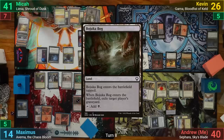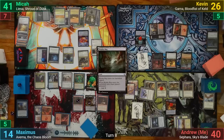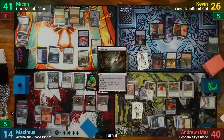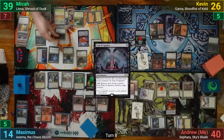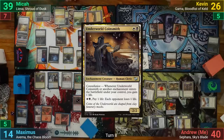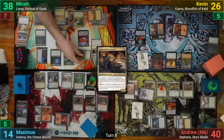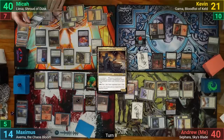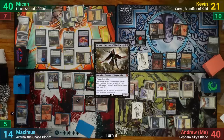Mika's got a Bojuka Bog for turn, which comes in tapped and exiles my graveyard because of Battlescreech. He follows up by casting Font of Agonies and then an Underworld Coinsmith. For combat, Mika swings Liesa at Kevin, who takes the hit for 5. Mika gains 5, then plays Drana, Liberator of Malakir in his post-combat main phase before passing.